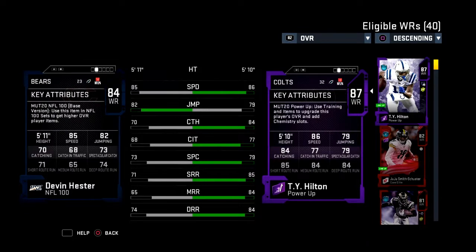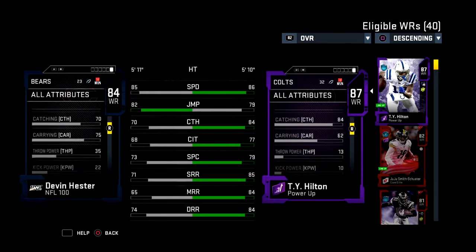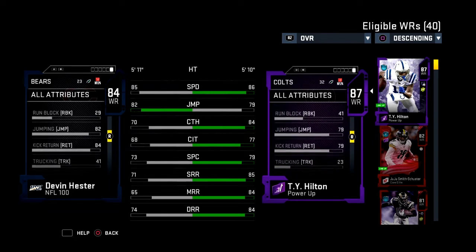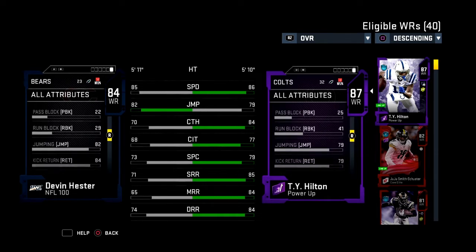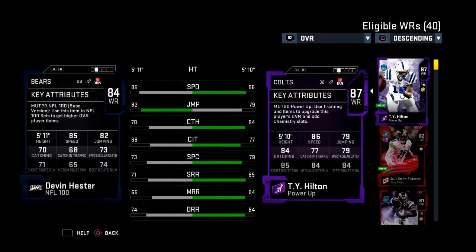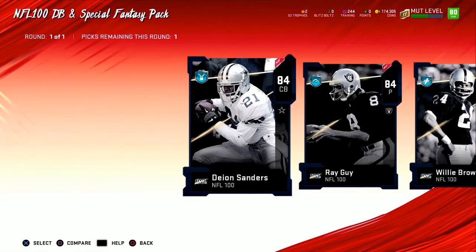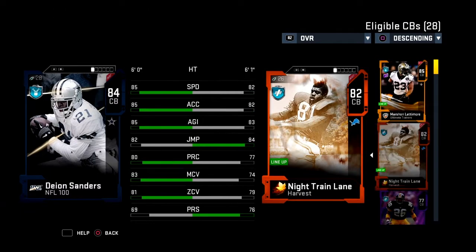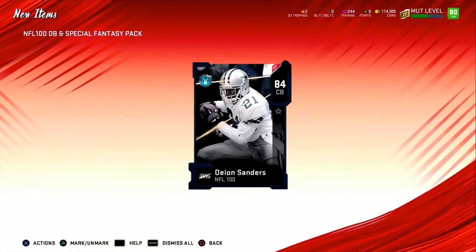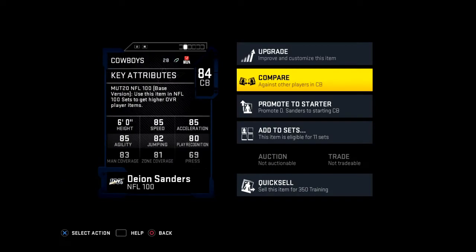TY is actually better than Devin Hester's 84 overall, so nothing too special there. I'll pick up Deion Sanders. I definitely want Devin Hester's 94 overall NFL 100 card by end of year just as a return man — it would just be fun. So yeah, I'm picking up Deion. Welcome to the squad, Deion. Wait — I already have a Deion card. Currently I have his power up, and it has the same speed... that's insane. Alright, next up.